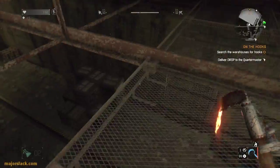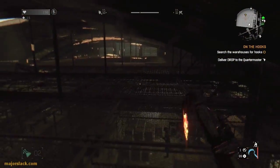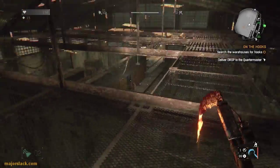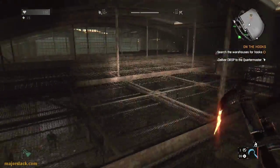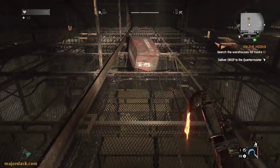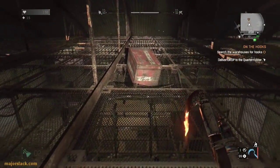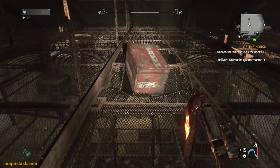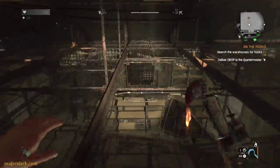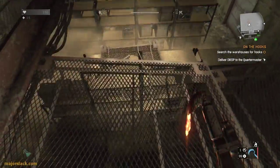Jump down here, push north along here, find the red crate — there's the red crate. Everything's going to cave in as soon as you approach it. So what we're going to do is approach it and dodge back. Dodge back, everything caves in, and now we can go down at our leisure.